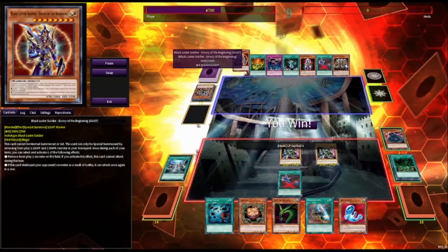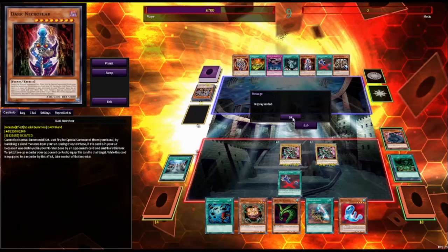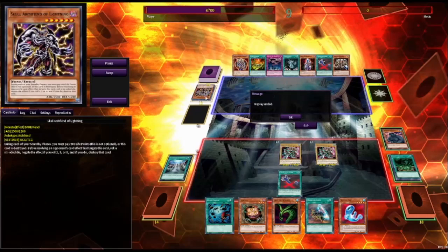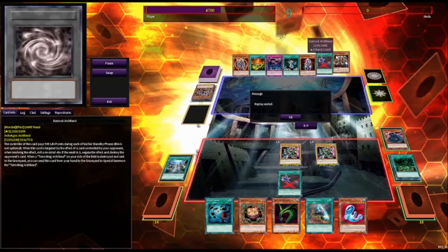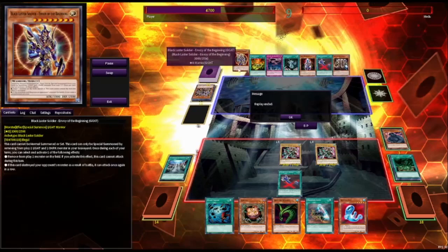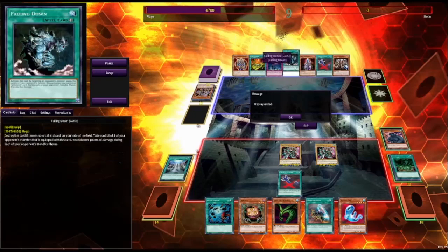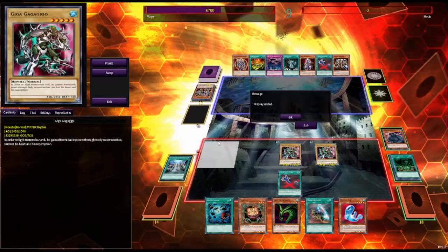This whole time I did not realize, until now watching the replay, that they had a BLS and a Dark Necrofear. This was definitely a close game. If we couldn't win that turn, with the fact that they have this Death Rook Archfiend — if they just found a way to get it engraged, they would have definitely had a way to summon BLS and Dark Necrofear, and then they could have Premature Burial'd back. They also have cards like Falling Down to take our stuff. Yeah, that was definitely a close game.